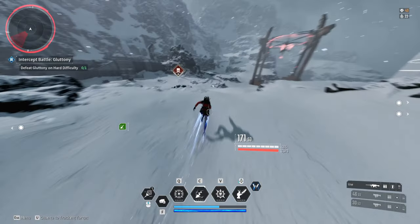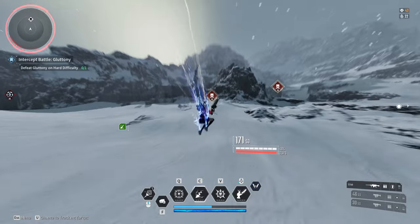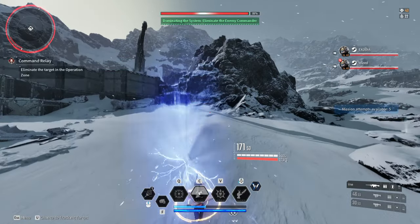Throughout the course of the mission, three elite enemies are going to spawn and you're just going to want to take them out. The first one will spawn fairly quickly, the second one will spawn a little bit after outside of the circle, and the third one will spawn dead center in the middle of the circle.